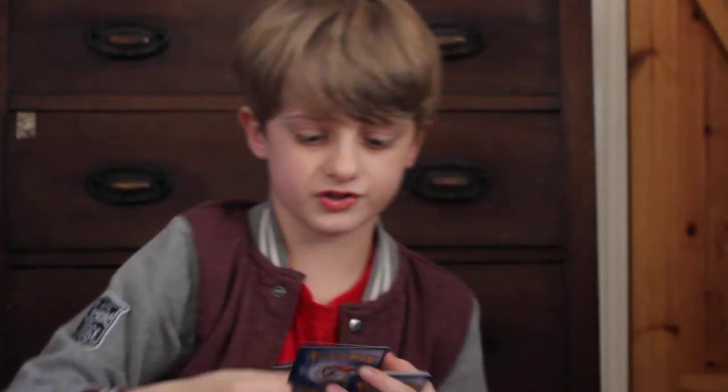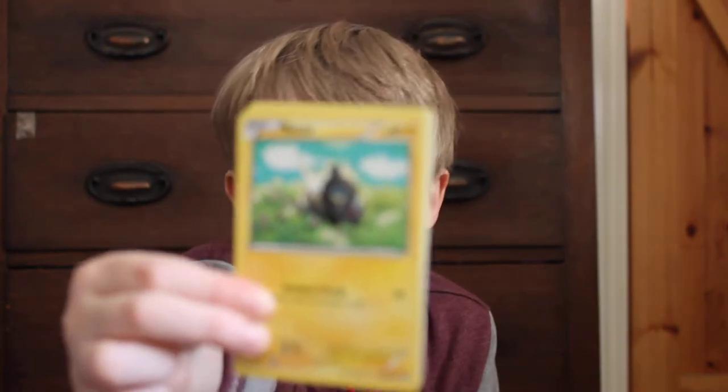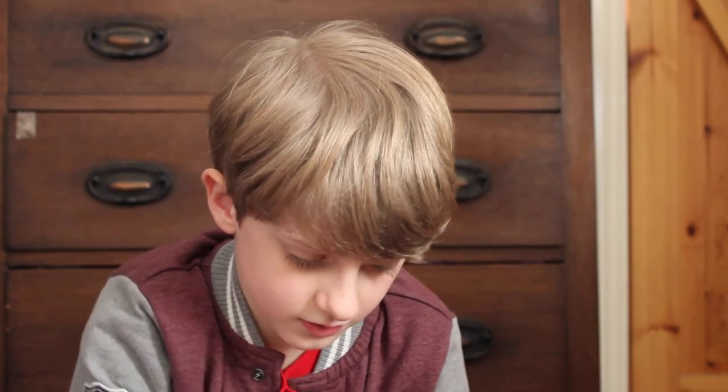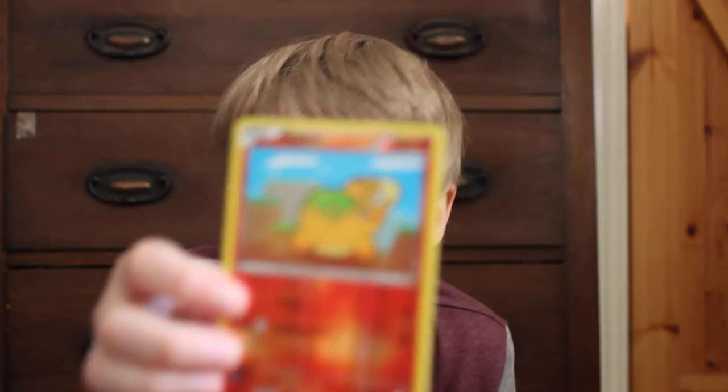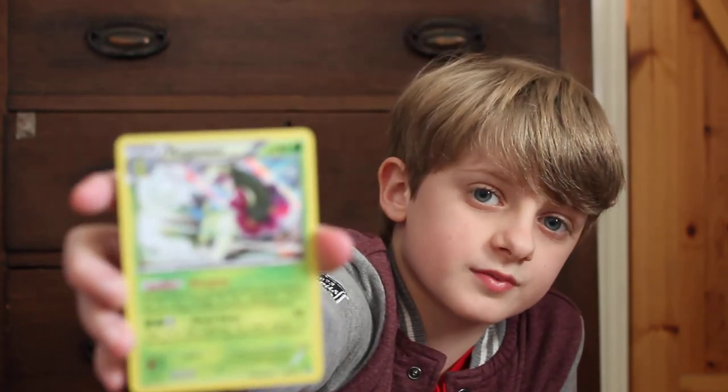We've got a Froslass, which I've already got as well, and it is really cool - it's like a rock with spikes on them. I've got an Electabuzz, which is the evolution of Electivire. I've got a Starmie, which is like a starfish. I've got a Bunnelby, it's very cute - kind of sounds like Beazel, Eagle. I've got a Hallow Numble, which looks really cool. And I've also got a Meganium, which evolves from Bayleaf, which is like the cutest Pokemon.